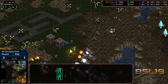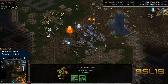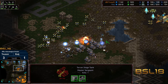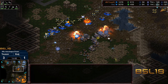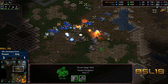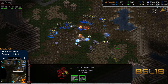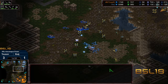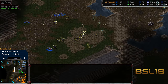Let's see — Raj now moving forward with some good psi storms. Some beautiful psi storms! Is it going to be enough though? The siege line is still holding, vultures coming up to provide support. It looks like that army is going to get obliterated. Nice defense — six o'clock base got cleared out.